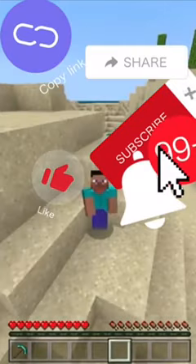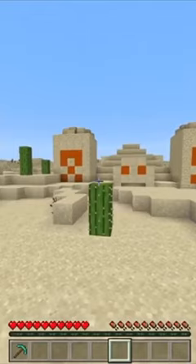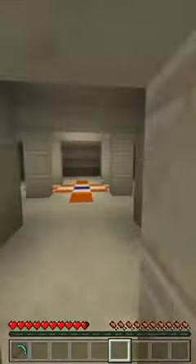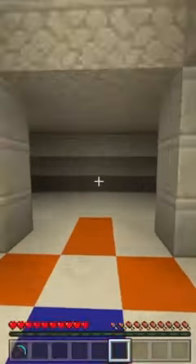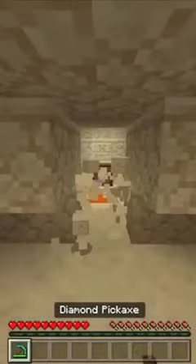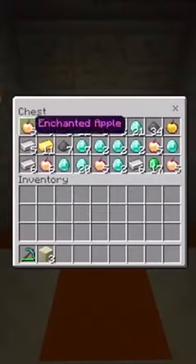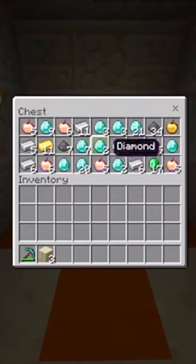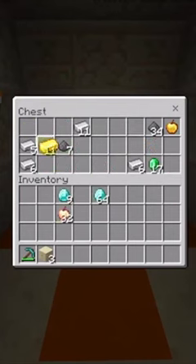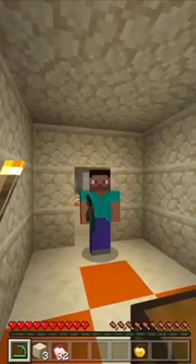What's up guys, today I'm gonna show you a secret room in the desert temple that I bet you didn't know about. When most people go into a desert temple they just think it's a normal desert temple, right? Well I found this secret room that's like right here, and guys, in this chest is like a ton of op loot — it's like the loot but like a hundred times better, I think.